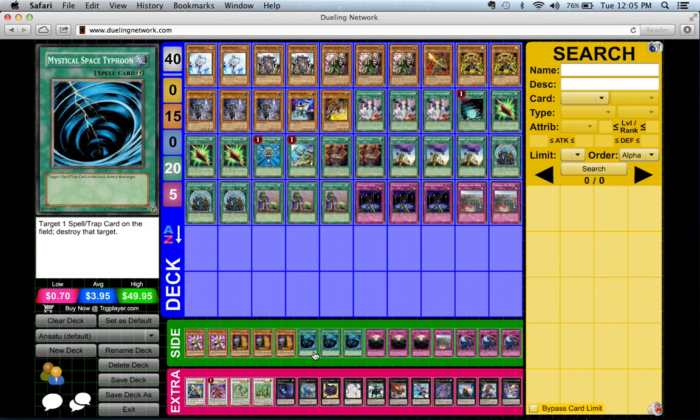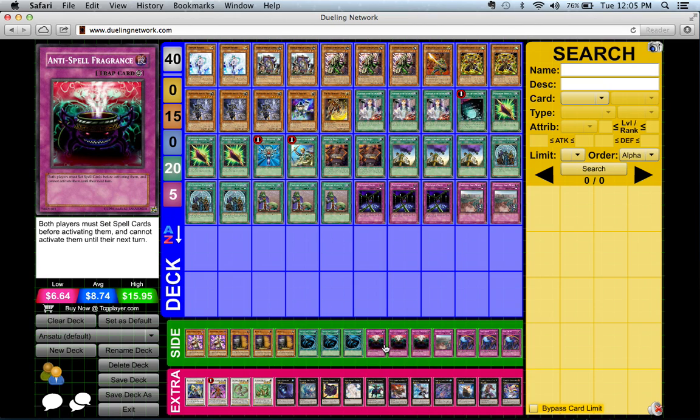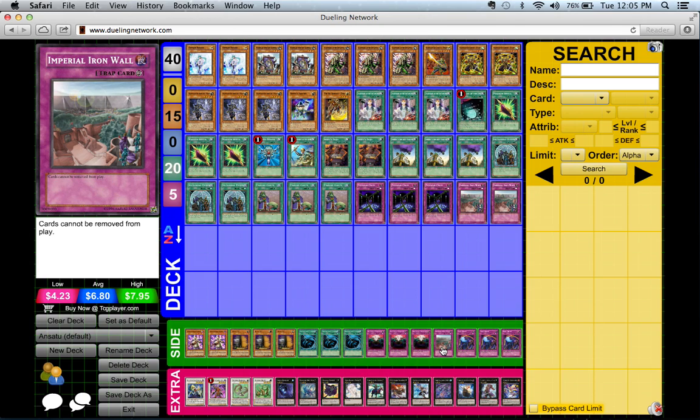...the other deck is playing a lot of back row. MST also helps protect Shien from being destroyed by spell and trap effects. Three Anti-Spell Fragrance is in there as well — this card just kills Prophecy. The third Imperial Iron Wall didn't feel necessary in the main deck.